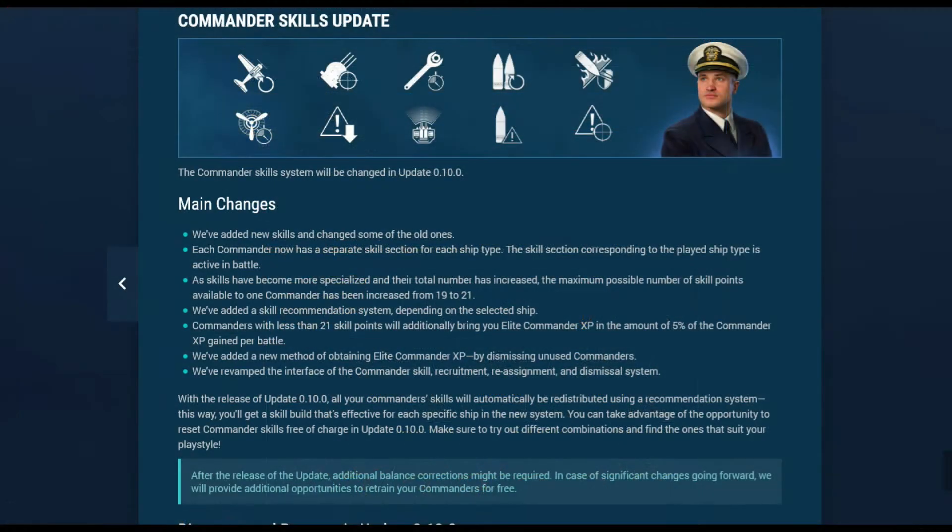And now, with all that aside, we come to the biggest part of this update: the Commander Skill Rework. I'm just going to touch briefly on this today because it's a big topic, and I'm going to be releasing a more in-depth video in the next day or two. The key changes are changing from 19 to 21 points and making the skills ship class specific.